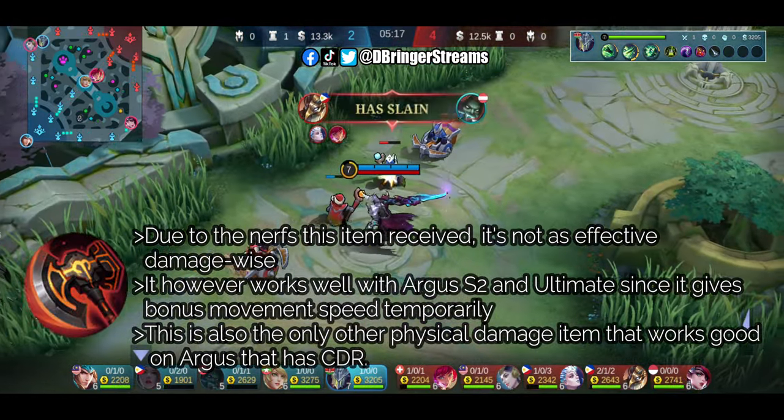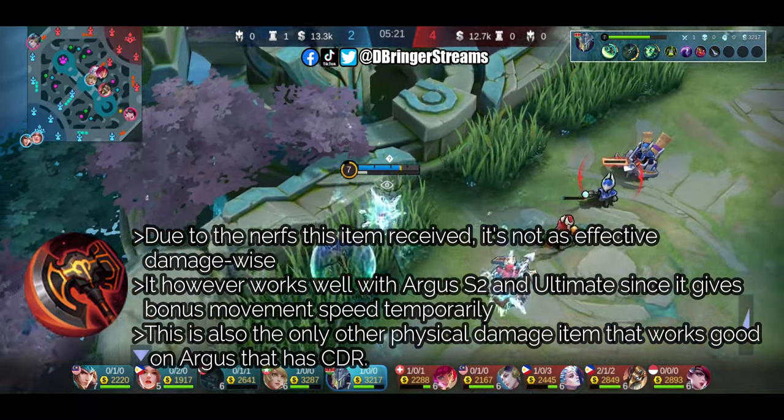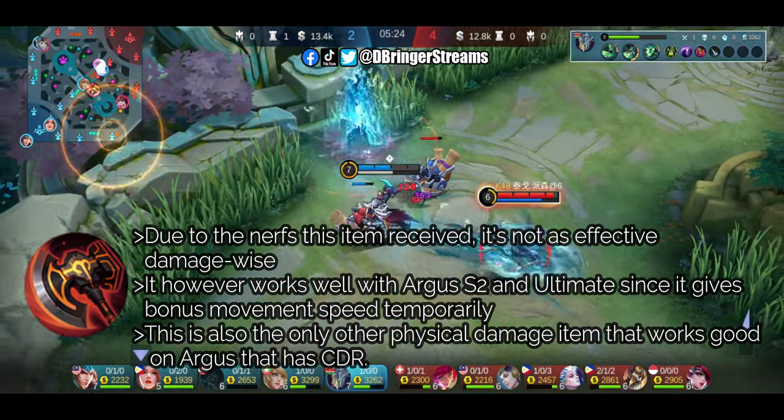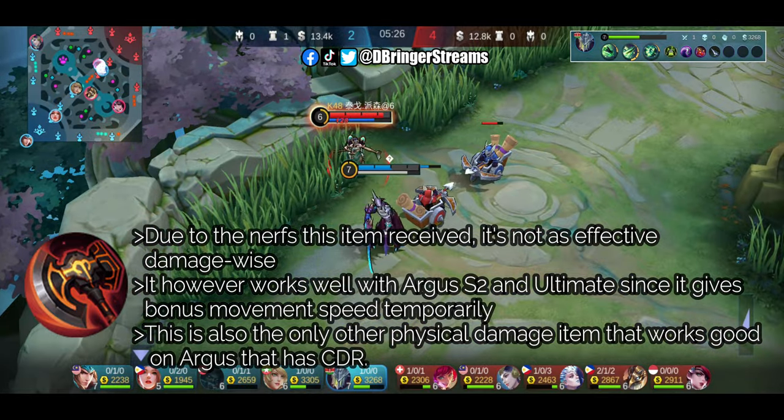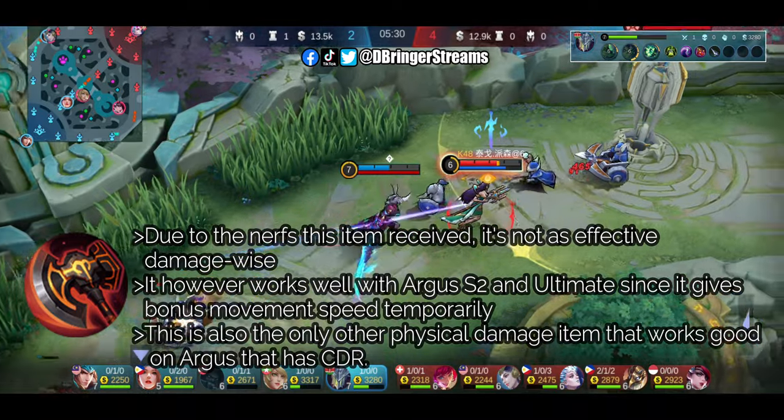Next item will be War Axe. This will further help us maintain fast movement speed and improve our cooldown reduction, and of course provide physical damage penetration. With this item, Argus will be more efficient in maximizing the effects of his second skill.